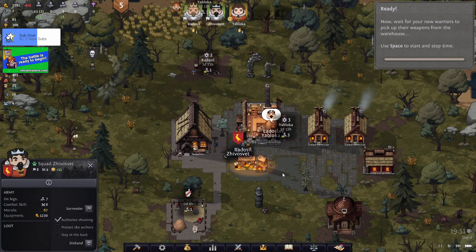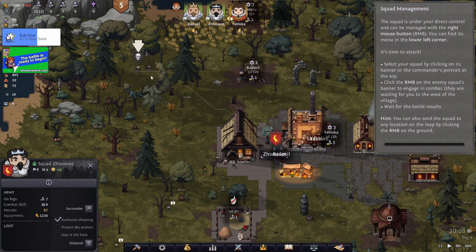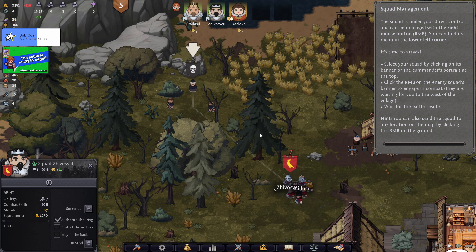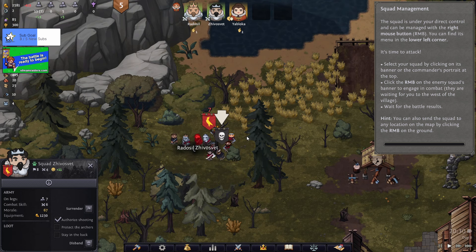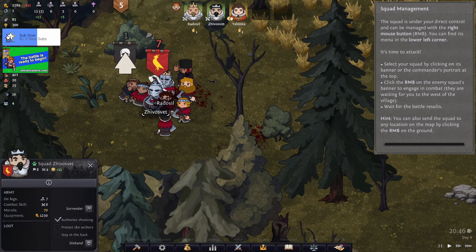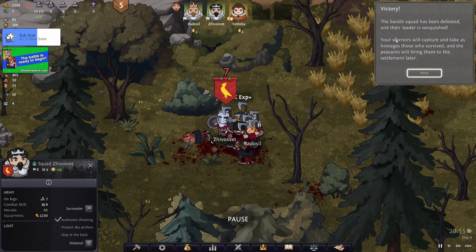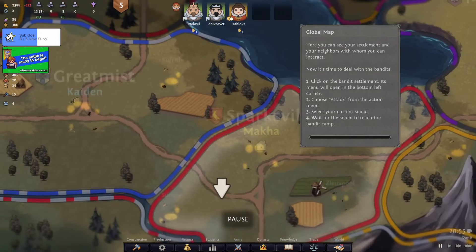Right, so we now have a unit we can use to attack with. We have to wait for them to pick everything up from the warehouse. Time to attack - select the squad banner of the commander's portrait from the top, then click the right mouse button on the enemy. They're now going to wander off and fight the bandits - they're all armed to the teeth. They won the battle! Your warriors will capture and take hostages. We'll be relying on mercenaries a lot to start with.